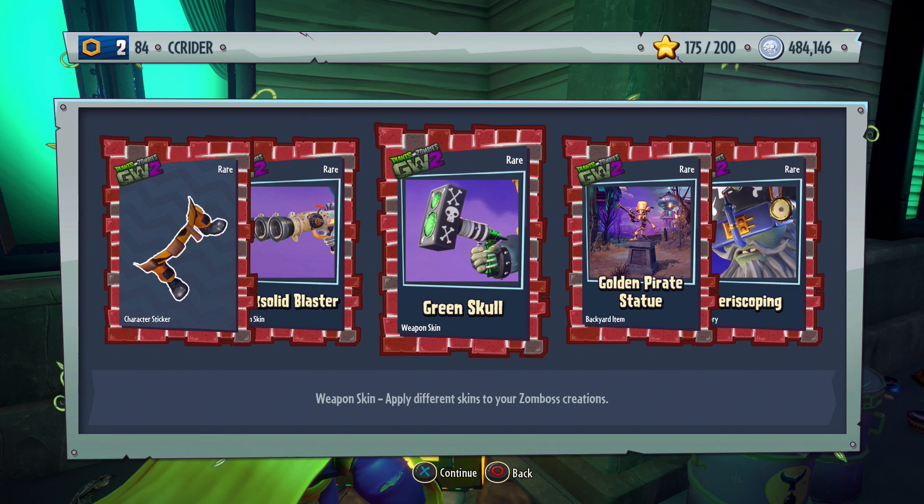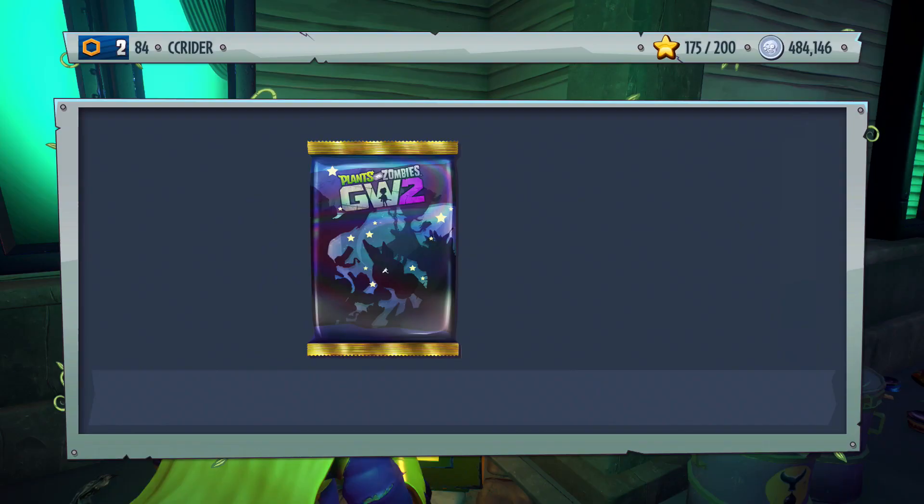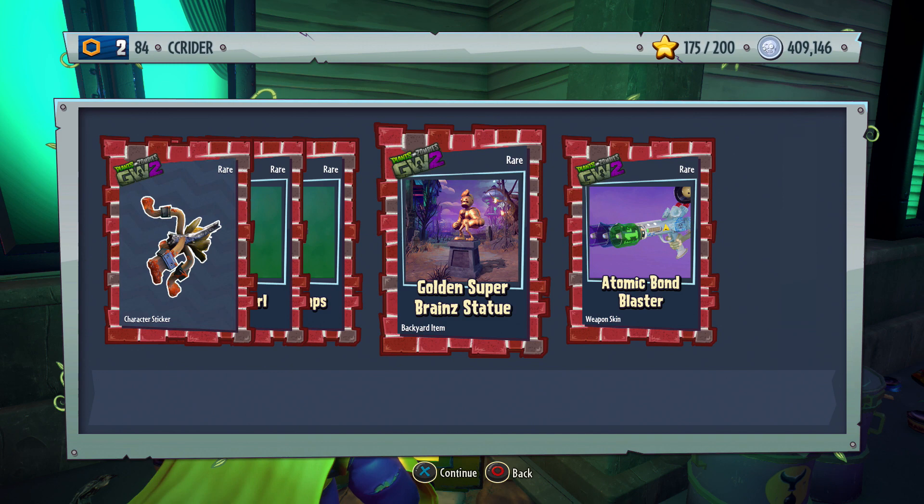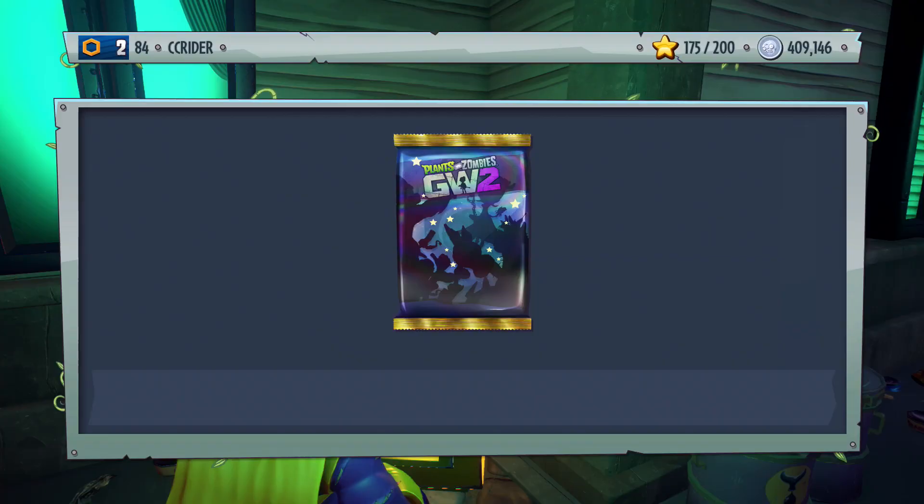Then we get the Pylon Imp and a few customizations as well — the Golden Pirate statue, that's cool. Let's keep going, we're almost through everything. And we finish with the Barbecue Corn, the Merle and Earl — I've been wanting that one — the Seeing Lamps, the Golden Super Brain statue, and the Atomic Bond Blaster.